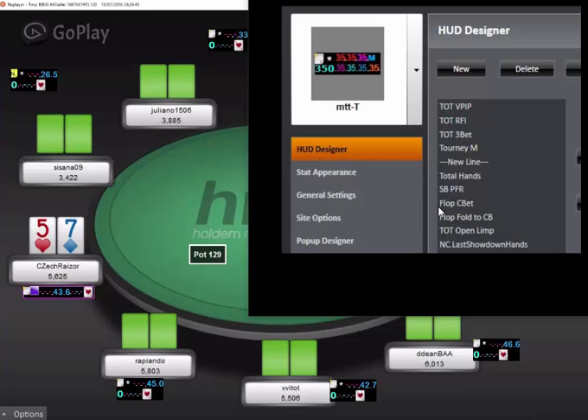Maybe they're only raising their best hands — it's very difficult to know what that raising range looks like. It's a very different scenario than the button and the cutoff's open raising range, because those are usually going to be very linear. You just can't open 9-4 offsuit on the button — it doesn't work. So if you see someone with a Small Blind Preflop Raise of 90 or 100, then you know they're raising everything and you can exploit them. This stat is only going to be useful when the number is very high.